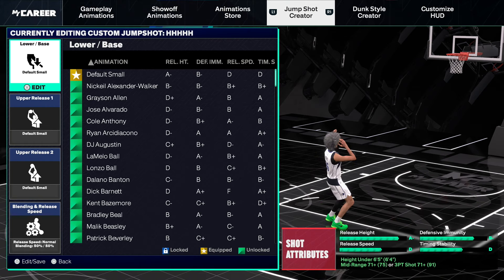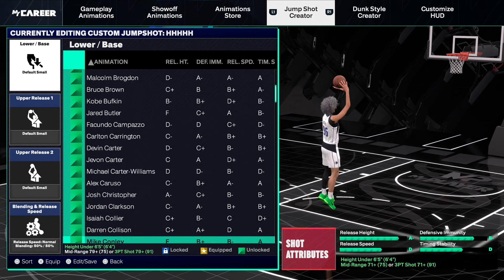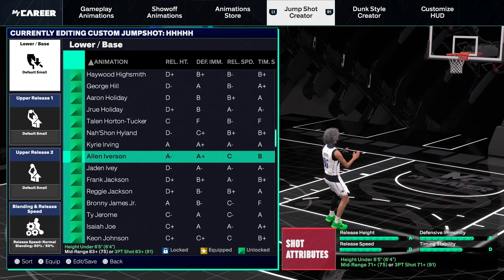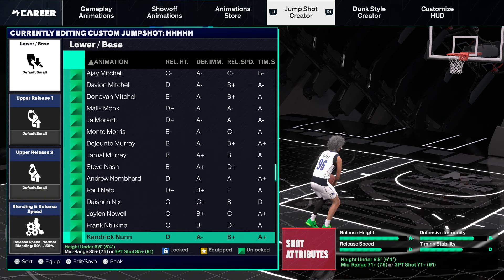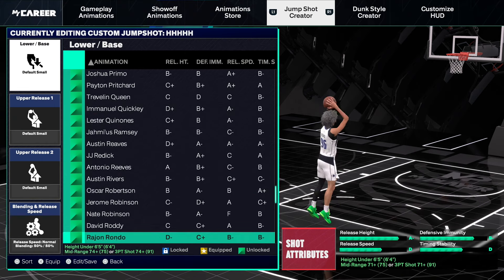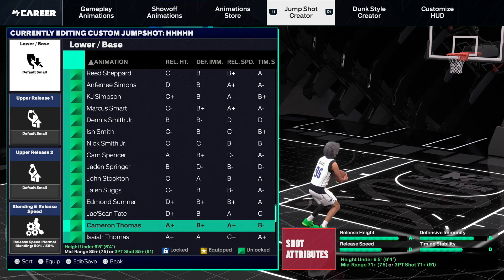So the jump shot you guys want to use for your 5'9 to 6'4 builds — the lower base we want to use is Cameron Thomas. Cameron Thomas is a very, very good lower base for small guards. A lot of people use Kyrie Irving. A lot of people are using Patty Mills once they hit SS4, which is a definitely good jump shot to use when you hit SS4. But if you guys are not SS4, you guys can use Cameron Thomas like I do. Cameron Thomas changed the game for me — I didn't really like Kyrie, Kyrie was inconsistent for me. But as soon as I went Cameron Thomas, I became consistent.